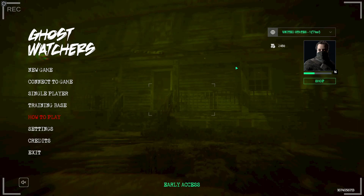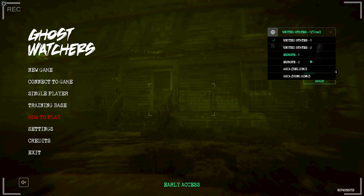The first thing I want to go over is the servers. Up in the top right you'll see 'United States dash one' and your ping. If you click on it, there are different servers you can go to. I definitely recommend making sure you're on the right server if you're having problems joining a friend — I had that issue.